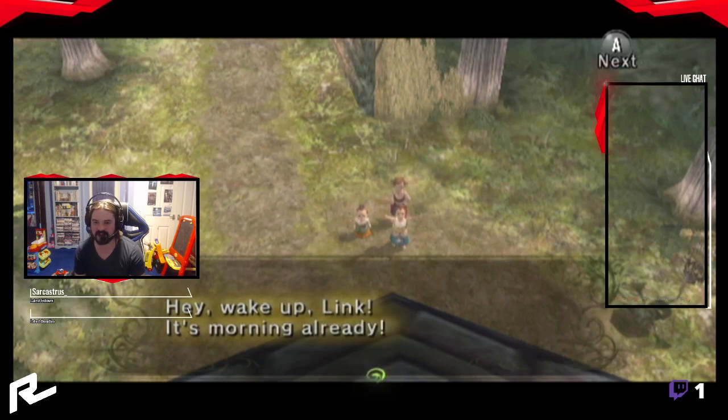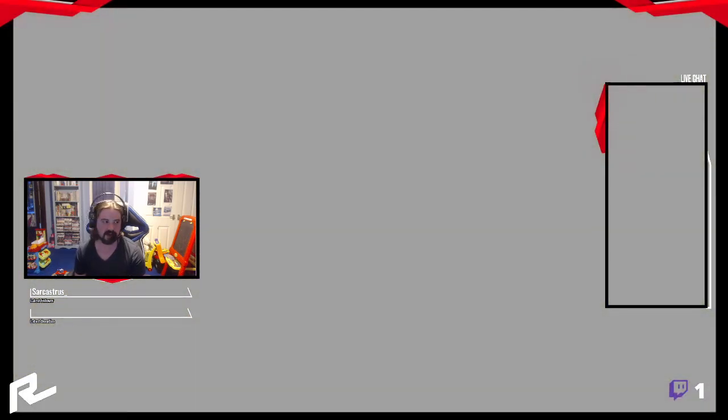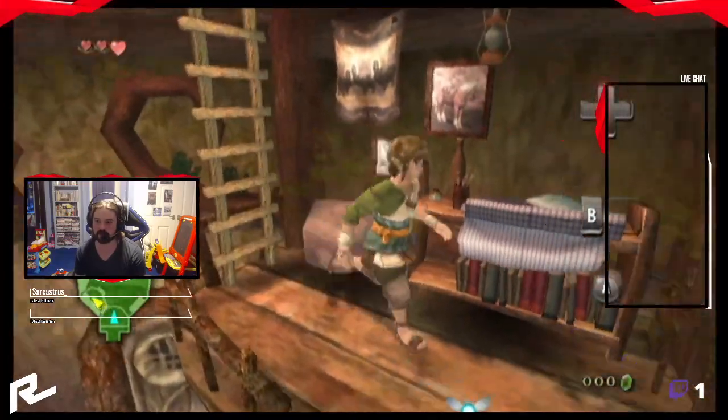Wake up, Link! It's morning already! Link has to be woken up. So you just go down the ladder, or you press A to just drop down very quickly. And you also need to do the same thing again.